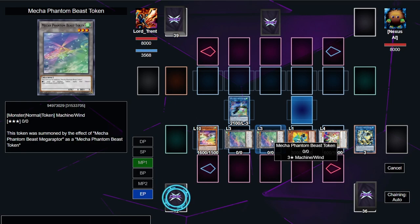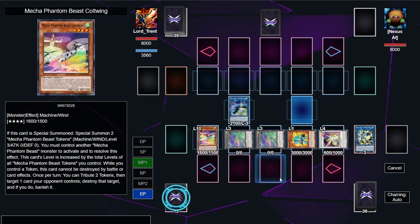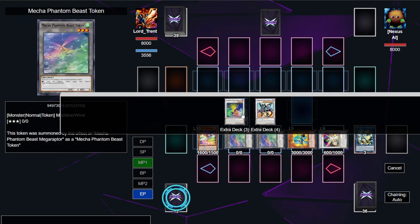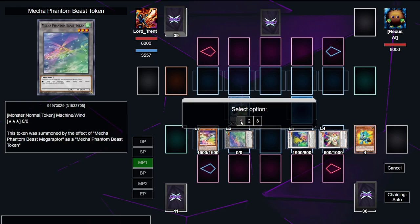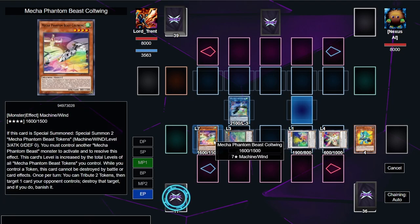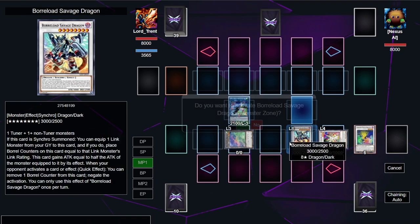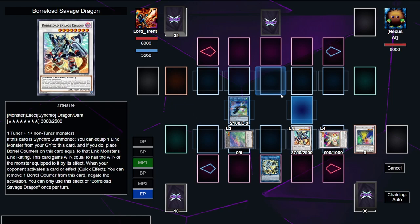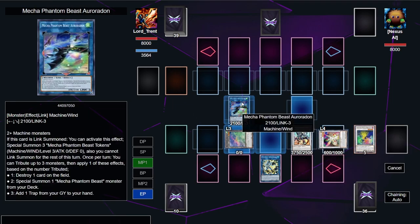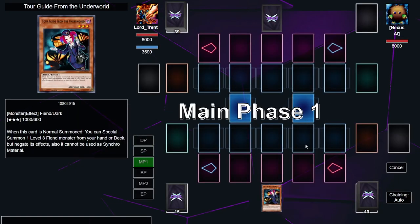Cult Wing gains levels for every Mecha Phantom Beast monster level on the field — with two level-three tokens and its base level four, it becomes level ten. We use Phonon Pulse Dragon, activate its effect to become level one, making it a level seven with the Cult Wing, and synchro summon Borreload Savage Dragon. We attach the Crystron Needlefiber as an equip. Off one card we have four monsters on board and two omni negates — very solid for a back-row-heavy deck.